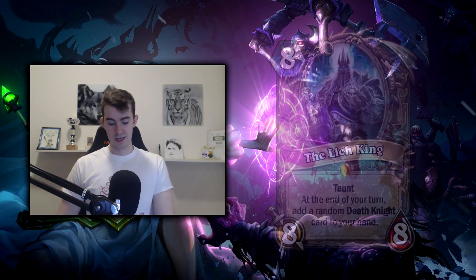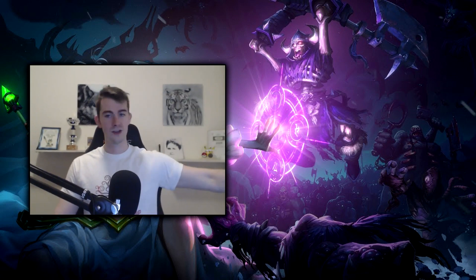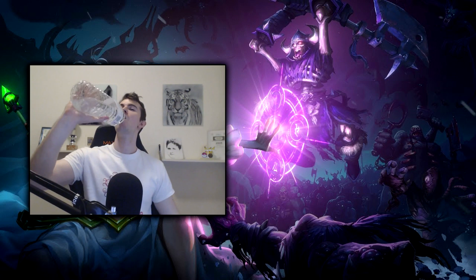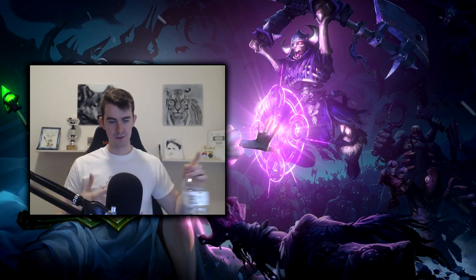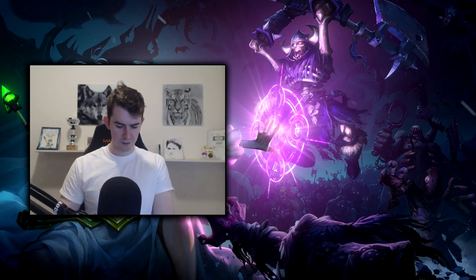Alright, that was it for the neutrals — some really powerful cards, but definitely a theme: get it out on the board, snowball, and use that lead to crush your opponent. I'll now go over the class cards. I won't be talking about the Death Knights since they're legendaries and you shouldn't really be seeing them as much. I also won't be talking about any of the other legendaries since they're not as relevant for arena, other than cards you can reliably get like The Lich King from Free From Amber or a random beast via Jeweled Macaw.